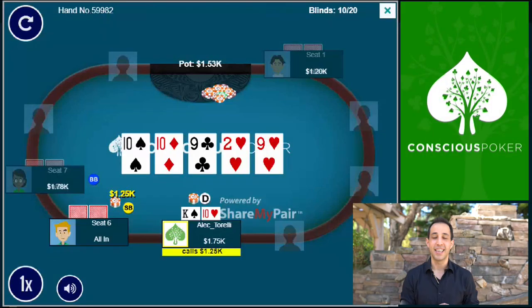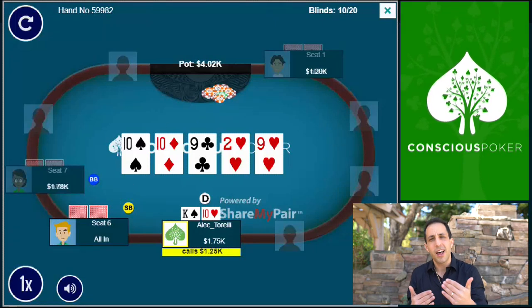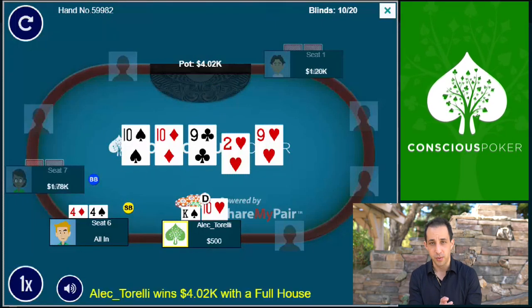I go ahead and call the river and he turns over pocket fours, which makes a lot of sense to jam because he can't check-call with four-high and he wants me to fold if I was bluffing. He thought there was a good chance I was bluffing — that I had something like queen-jack, king-jack, or a complete random bluff. By setting this hand up and out-leveling him, thinking one level higher, it made him jam the river because he didn't think I had a hand for value. Turns out I had a monster, I called, won a nice-sized pot, and we doubled up.